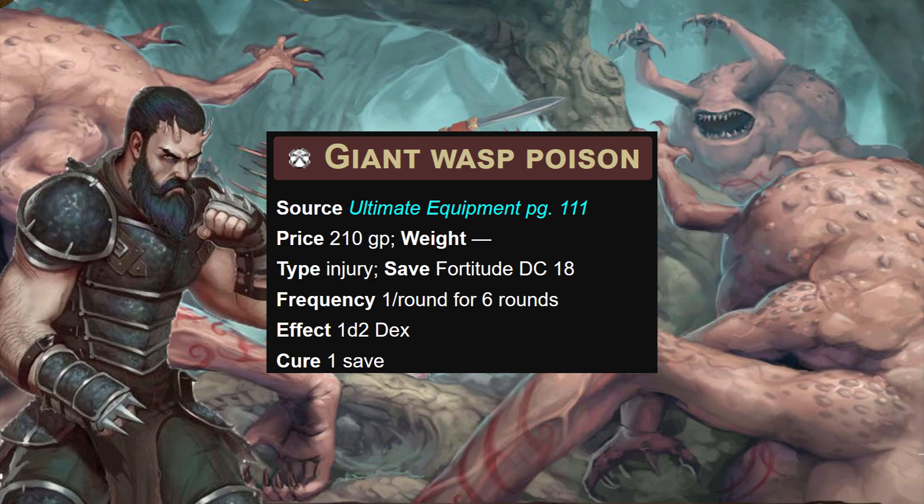Giant Wasp Poison won't win any battles on its own, but knocking someone's dex down by one or two makes it easier for everyone else to land hits — especially if they're using ranged touch attacks or a dex-to-hit light weapon. The value is baked into the early levels. At level two, Black Adder Venom has a similar duration but a higher DC than the actual animal, dealing 1d2 CON damage — which can get scary very quickly, making it easier to land more doses.